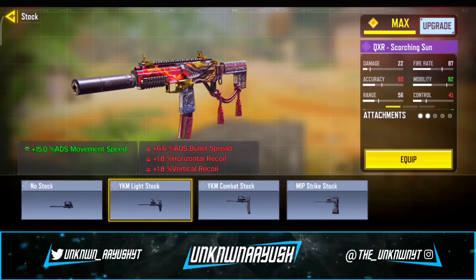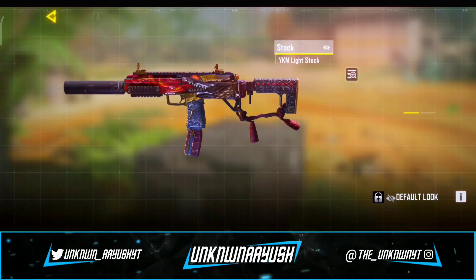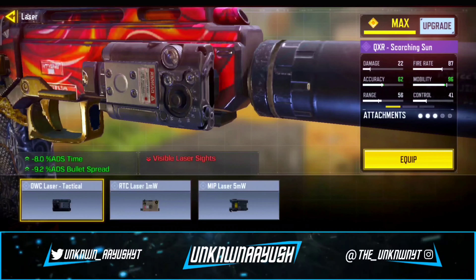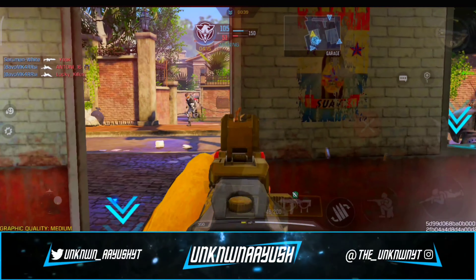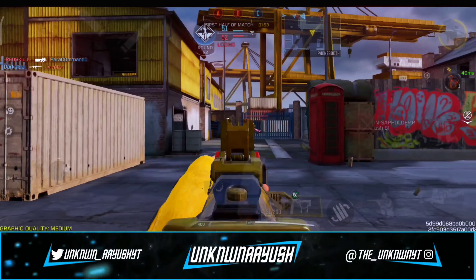In the third attachment we use the YKM Light Stock — it's convenient for movement when ADS-ing. In the fourth we use the OWC Laser Tactical, which will reduce the spreading by almost 10%, and will also improve your ADS time.